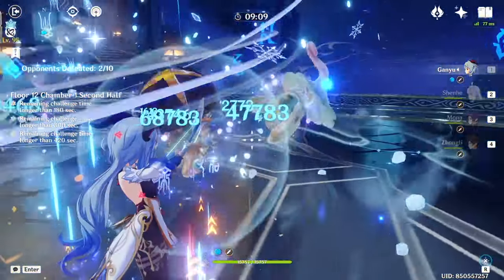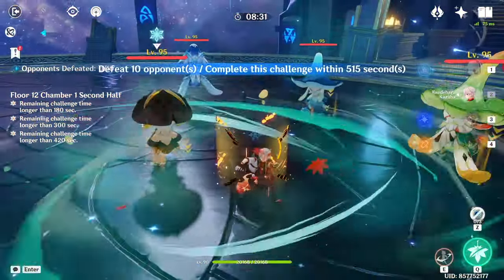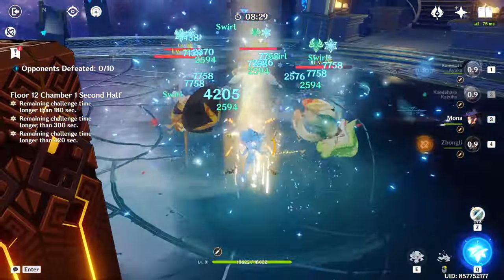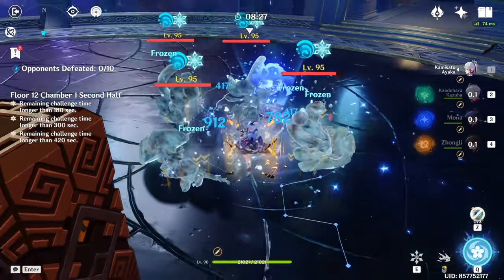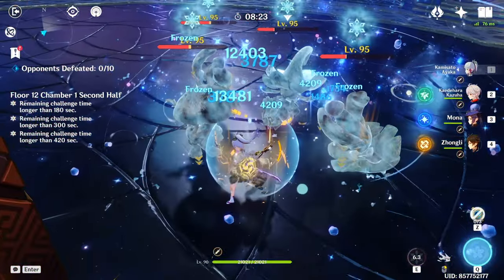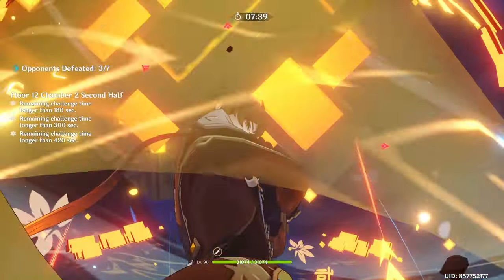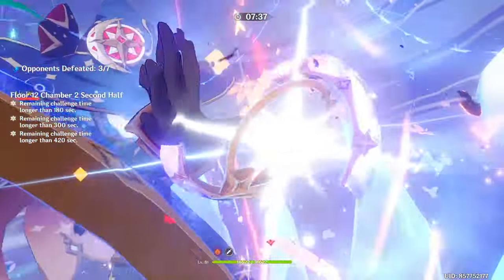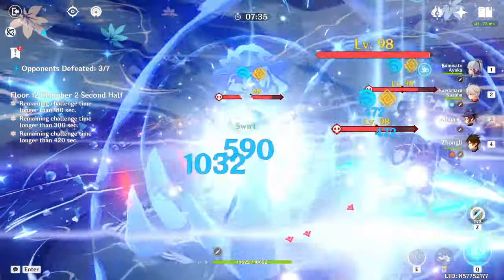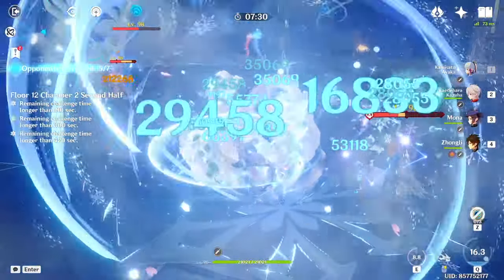In freeze teams, Mona has been somewhat power crept by Kokomi due to her weaker hydro application as well as lack of healing, though she does offer better damage with her burst. However, Mona is much more easily obtainable and also still the only other option for decent AOE hydro application aside from Kokomi. It's also important to note that while Mona's role is typically relegated to support, she is also a burst DPS archetype, which means she should still be built like a normal DPS.